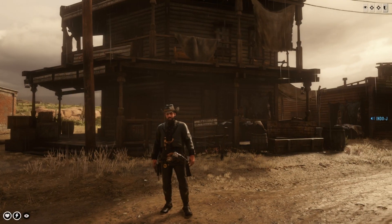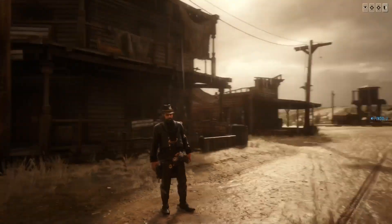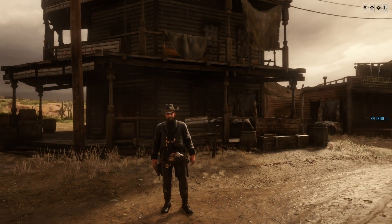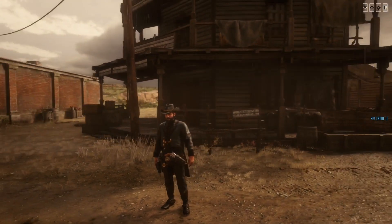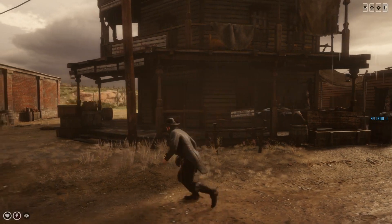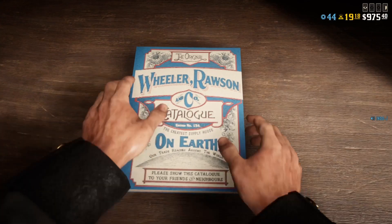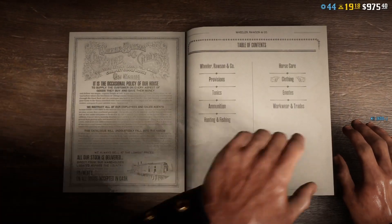This is the second outfit. I think this one looks more like a boss outfit — I really like it. I like this new jacket, it's got a bit of that Dutch look with the golden thing on it. This new hat is epic with the bullets in it, it makes me go crazy. I'm going to show you which clothing you need — I think this is the better looking outfit.